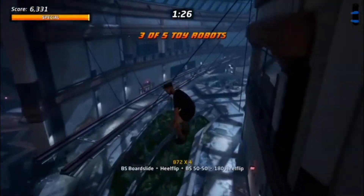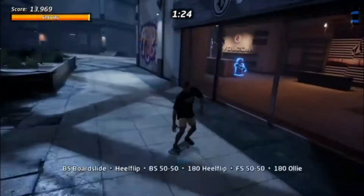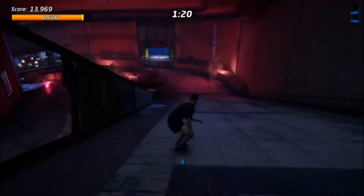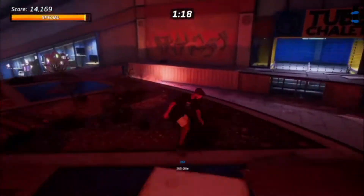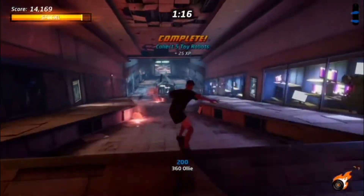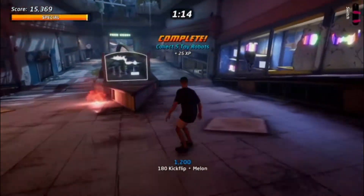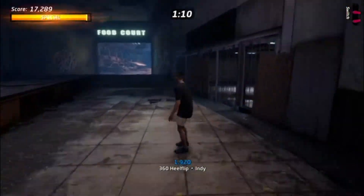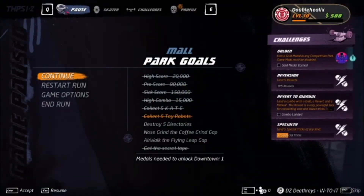The third one is not too bad at all — it's just on that ramp, pretty visible. The fourth one is kind of hidden; it's off to the side in the store. Grab him. And then the last one is pretty visible — he's just kind of in the middle of the median there. So that's it for the toy robots. It's pretty easy, as long as you get that second one you'll be good to go.